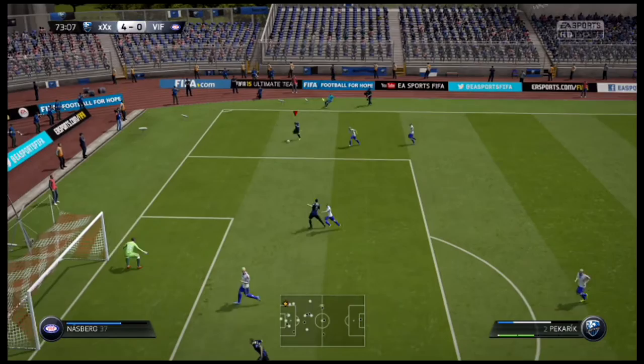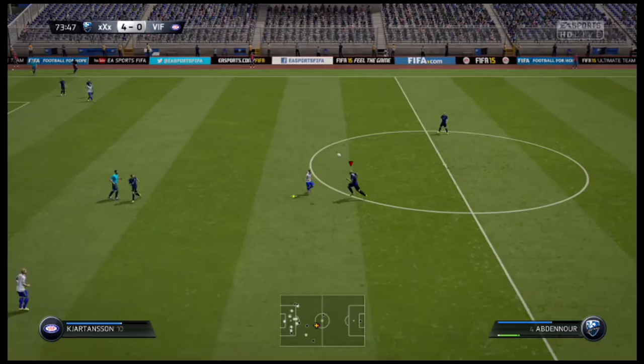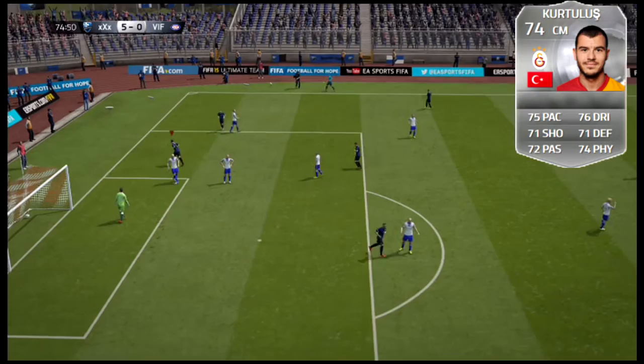Going to number 3 — there are some unbelievable Turkish league silvers this year. We're going to pick Kurtulis from Galatasaray. There's another Swiss guy with a lot of shot power who's an absolute animal as well — it was a tough call between both of them. But Kurtulis, because he has all 70s — that's pretty much why I picked him, because you don't see that a whole lot.